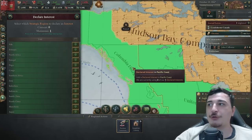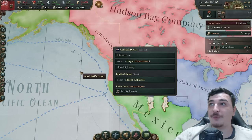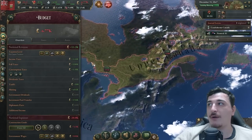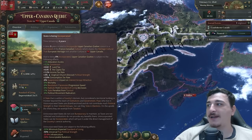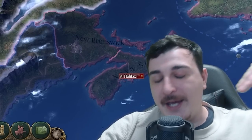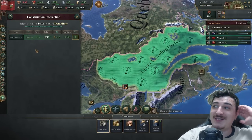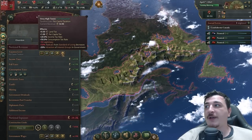We can start improving relations with the Colombian District once our interest is established. Our economy is tanking badly but it is what it is — we're only getting 77 out of 206 taxation. We can now start improving relations with Nova Scotia and New Brunswick. I'm going to queue up four iron mines — we have five out of 26 slots and I'll max it out eventually but want to take it slow. I've also increased taxes to very high taxation temporarily to get my income up.